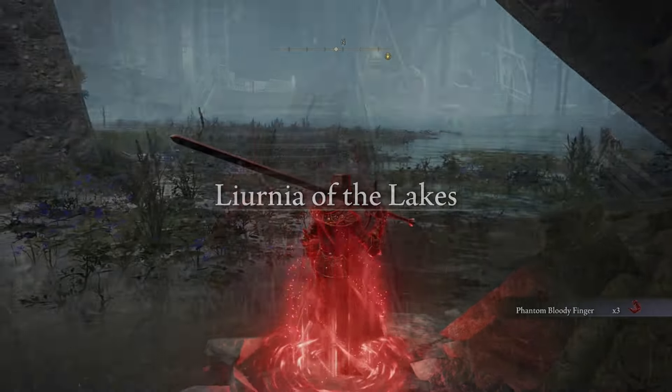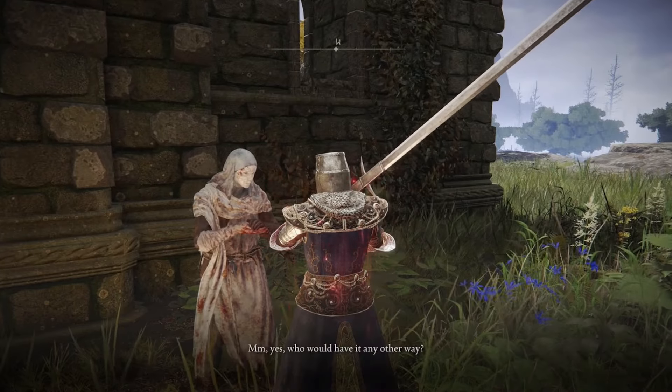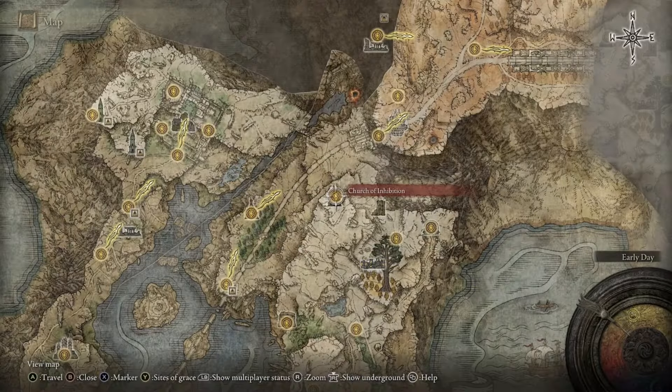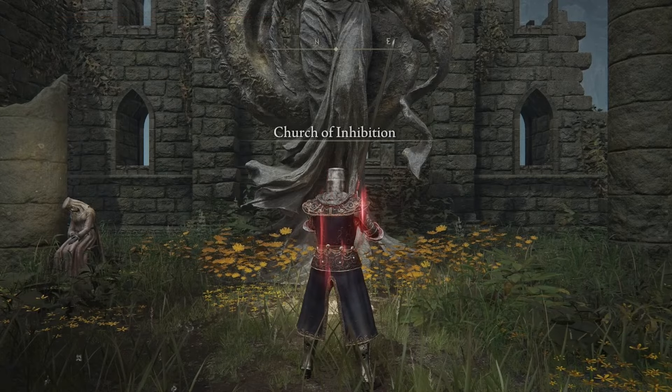After engaging in the three invasions, talk to Varre again and get anointed by him. After that, he'll ask you to soak the Lord of Blood's Favor in the blood of a maiden. You can do this at the Church of Inhibition, the Chapel of Anticipation through the Four Belfries, or you can kill Hyetta — but that would end her quest.